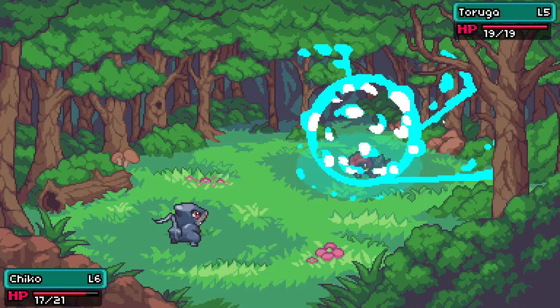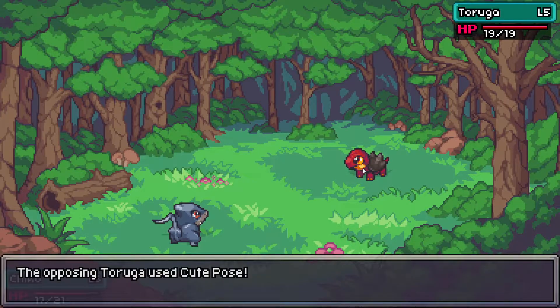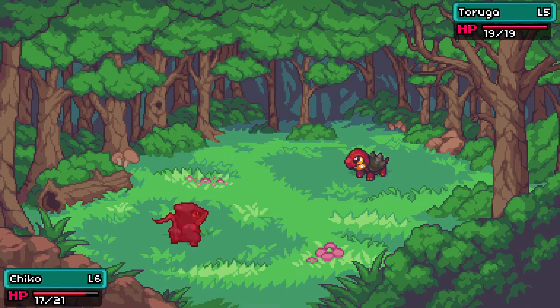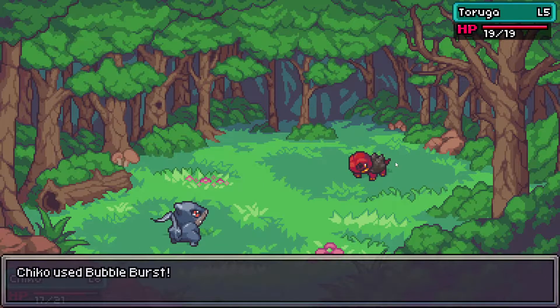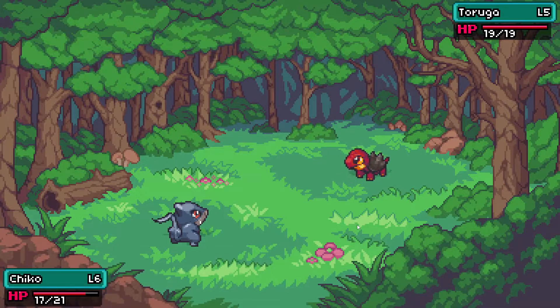Turuga — it's a fire Coromon. So that being said, we gotta use some water moves. But thankfully we have a water Coromon. But it missed — of course. The one time you want to use it, it misses. Perfect. This should do a super effective.